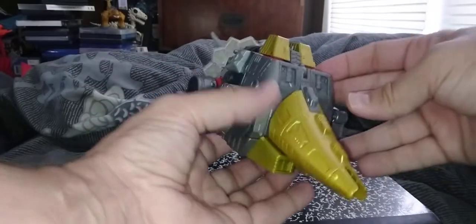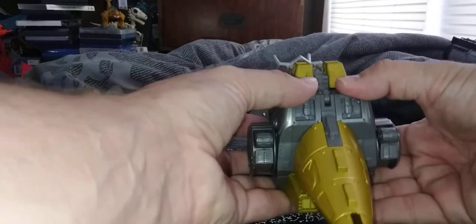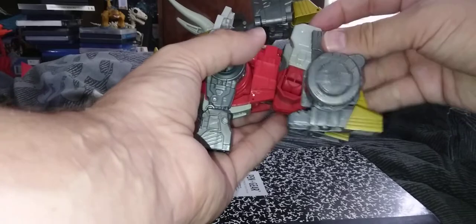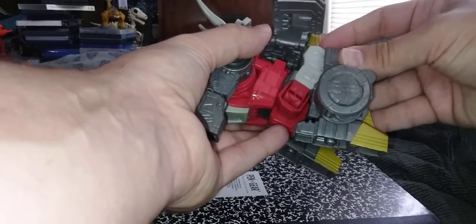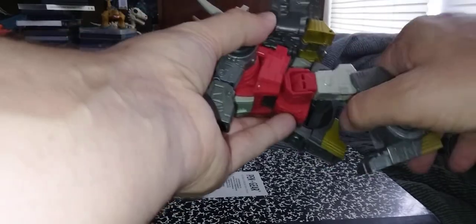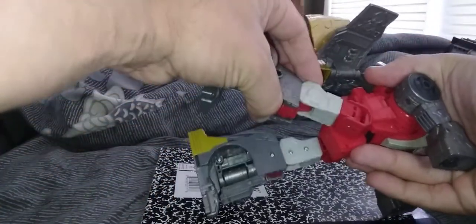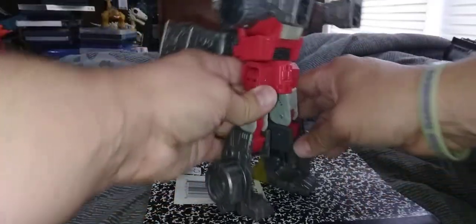Next, we're going to come under here and unhook the tail, which is slightly clipped in. Just unhook it, then unclip it in between what will be the robot's knees — open those up and lift that up. Come to the side panels and open those up, then take that whole assembly and lift it up. Bring the legs down and bend them at the secondary joint, not the first joint, until straight, then bend out to get his leg straightened out.